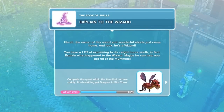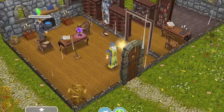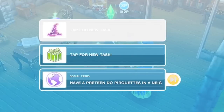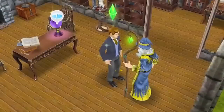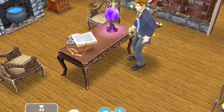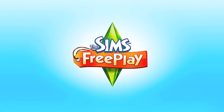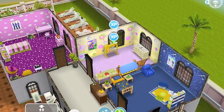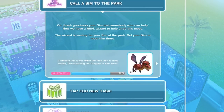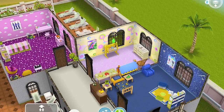Next up, we're going to explain to the wizard what's going on since we caused a lot of trouble. Now we're going to use a crystal ball to go back home. Next up, we're going to call a sim to the park — we have a real wizard to help us with getting rid of the mummies.